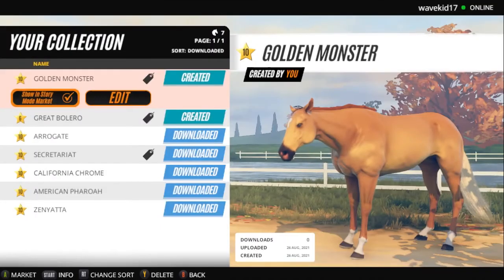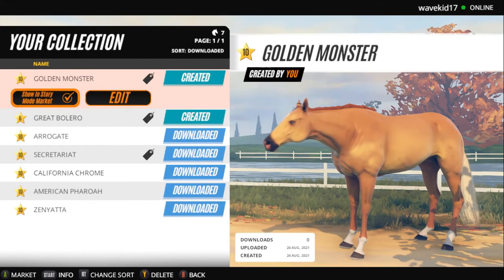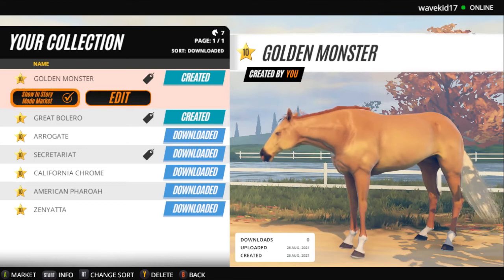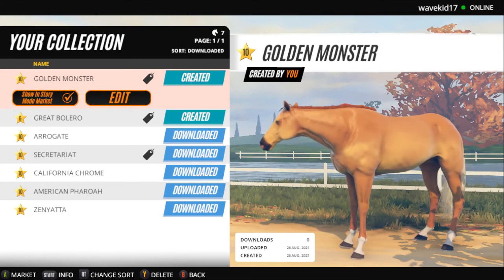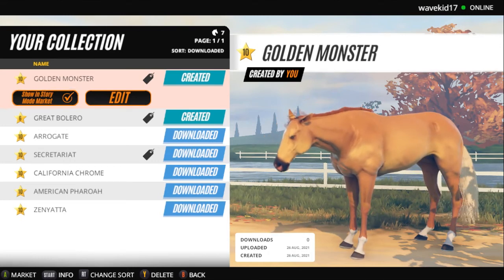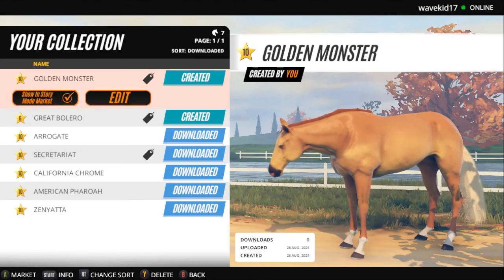But that is going to do it. Just wanted to get Golden Monster created. Next video, we'll probably be breeding her and Great Bolero, which I'm really excited for — to see what type of foals we can get. Great Bolero is my favorite colt slash stud that I've probably played with in my previous series. And Golden Monster — I still think today she has been the best filly and mare racehorse we have had in any of our series across this channel.